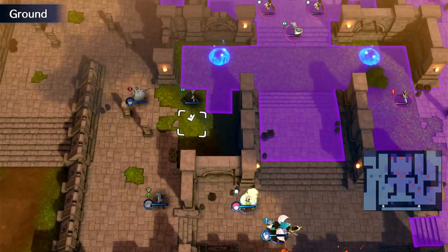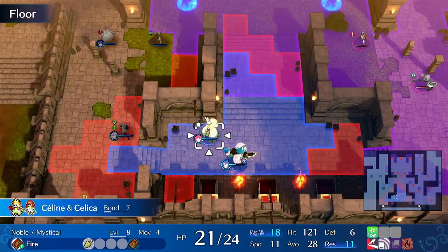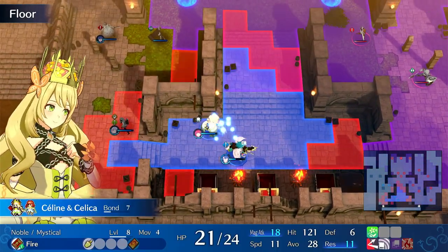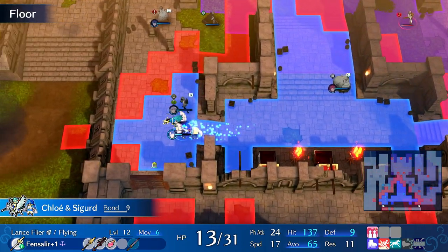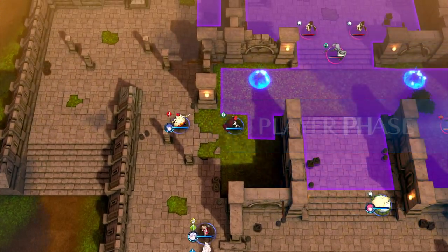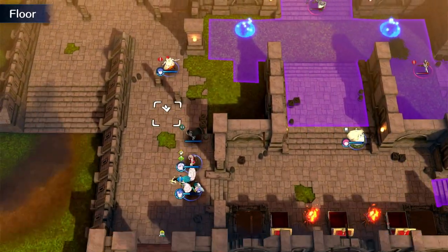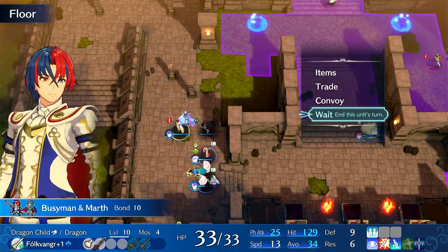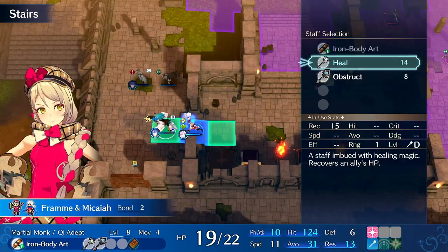Unit efficiency is essentially how good the units are and also how much investment they require. Units that are very efficient include Pandreo, Kagetsu, and to some degree Zelkov — units that require little investment and can just pop off immediately. Chloe is like medium investment, where she has to be getting all these kills to snowball, but once she snowballs she's one of the best units in the game. She uniquely can snowball because she's a hard carry that you get early.